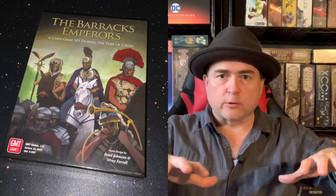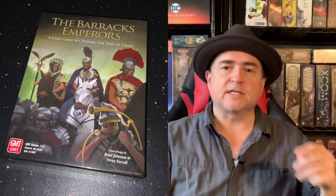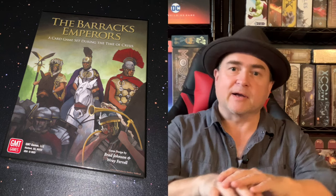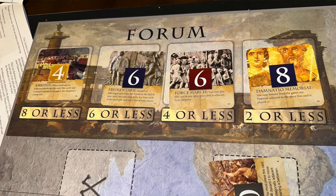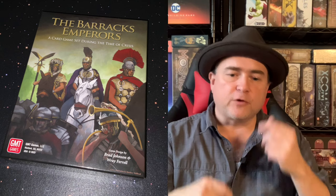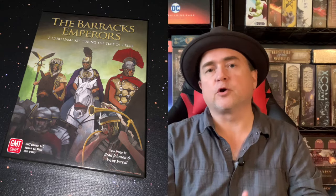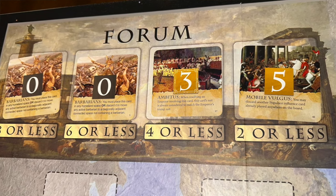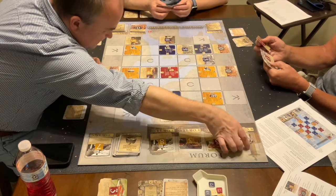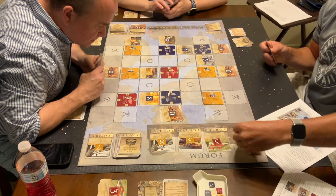If two emperors are going to be battled over at the same time, the active player decides which one resolves first, and it's entirely possible that after that first resolution the other emperor can no longer be captured because a space has been freed up. After you've played a card, you select a new one from a row of four cards. Essentially, the lowest value cards go in one direction and the highest in another—so if you play an eight, you can only select a low card, and vice versa. Players go around playing influence cards, playing barbarians, capturing emperors, causing chaos with card abilities, and drawing new cards from the row.